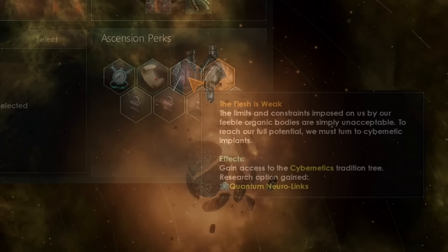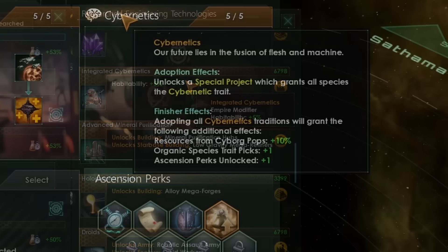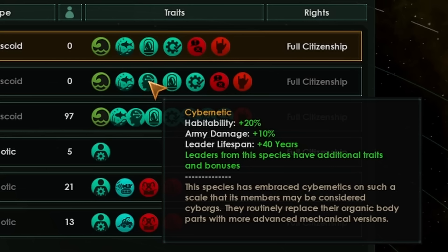Next up is cybernetic ascension. To unlock this path, you'll need to take the Flesh is Weak ascension perk, which requires completing the Integrated Cybernetics technology, giving you plus 5% habitability. Once you take cybernetics, you'll unlock a special project to give the cybernetic trait to everyone in your empire. The cybernetic trait is fundamentally much worse than fully upgrading to synthetic — you get plus 20 habitability, some increased army damage, and plus 40 years of leader lifespan. It is a direct downgrade from being fully synthetic.